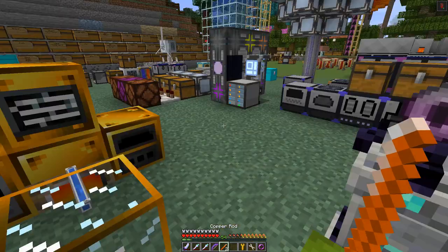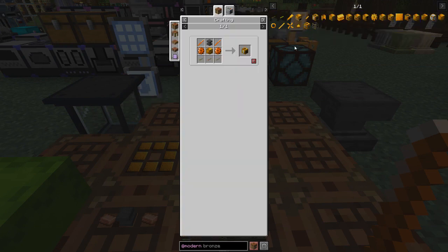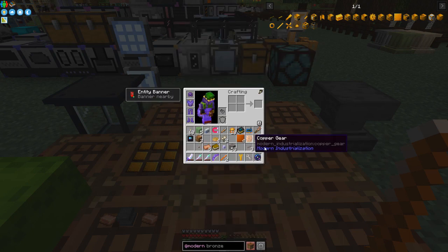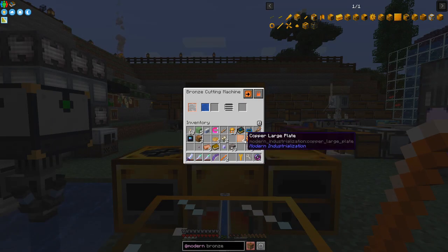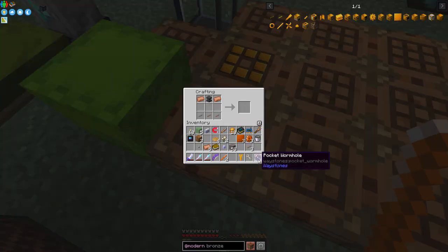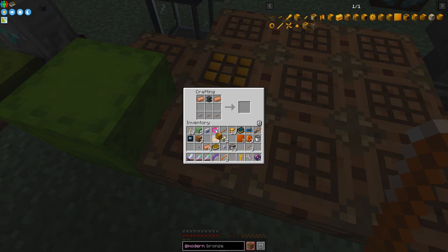You're already getting double usage, so the cutting machine is a great early-game build. For the bronze compressor we need two copper gears, a forge hammer, a bronze machine casing, and three copper fluid pipes. The copper gears are just one plate through the cutting machine. I think there are also speed upgrades for these machines — we'll come to that later.